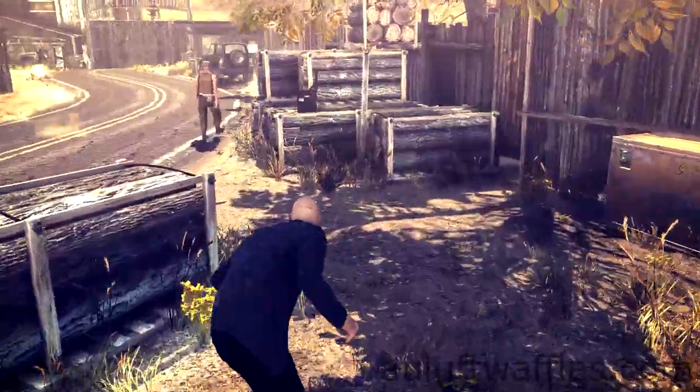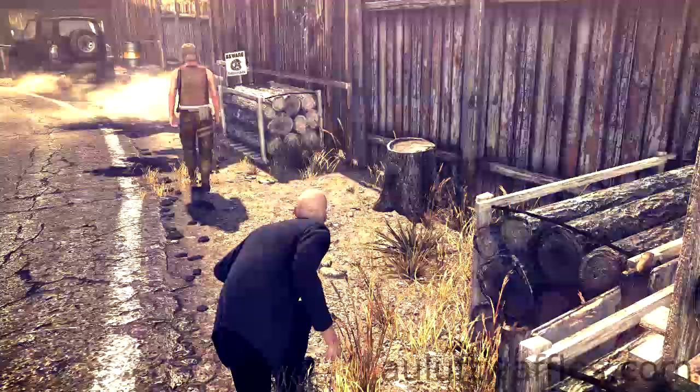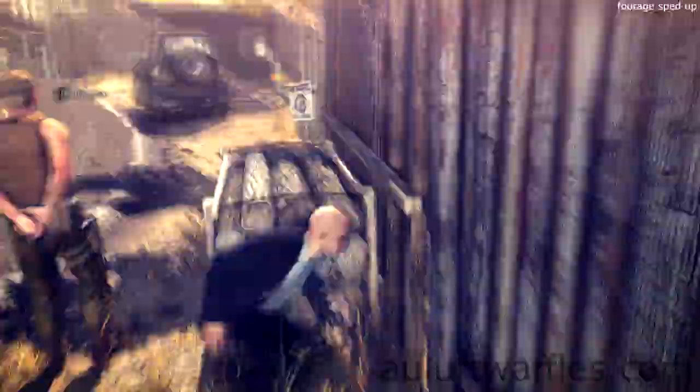Follow the guard walking towards the logs, not too closely. Take cover on the logs once you get to them and wait for the guard to have turned and walked past you.